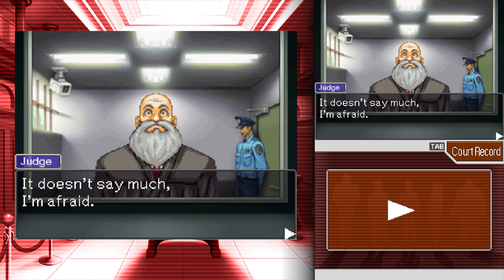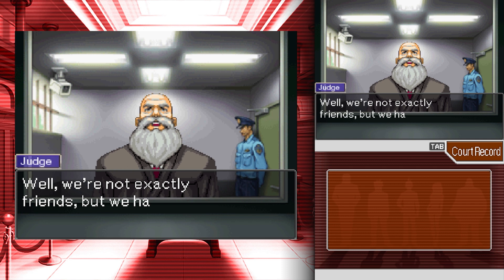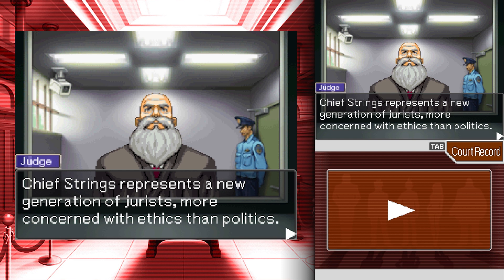A very powerful man. What does the constitution say about his power level? It doesn't say much, I'm afraid. How is he related to you? We're not exactly friends but we have a strong professional relationship. The Virginian Scandal highlighted the need for sound and transparent jurisdictions. Chief Strings represents a new generation of jurists more concerned with ethics than politics.